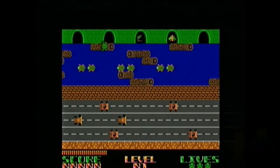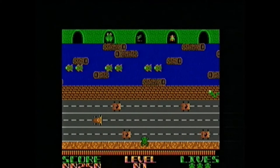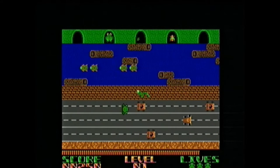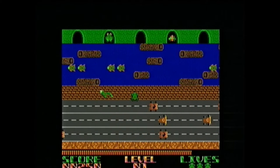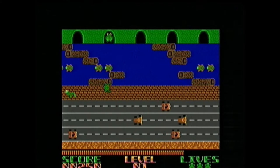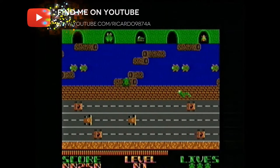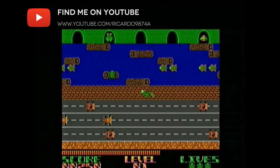Every level is timed, usually one minute. The player must act quickly to finish each level before the time expires. The only player control is a four-direction joystick — no fire button — as this is a family-friendly game, and it is used to navigate the frog. Each push in a direction causes the frog to hop once in that direction.